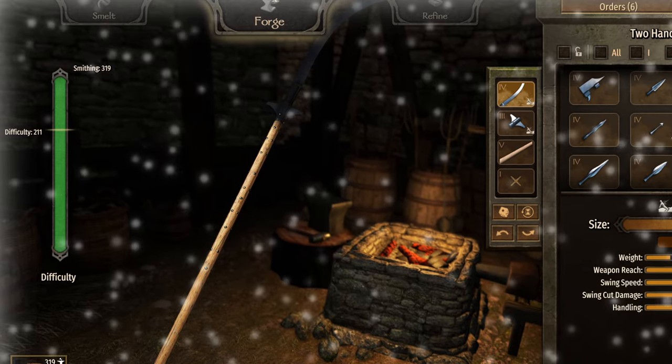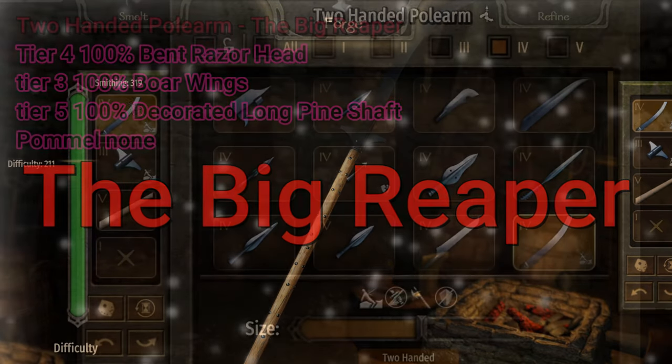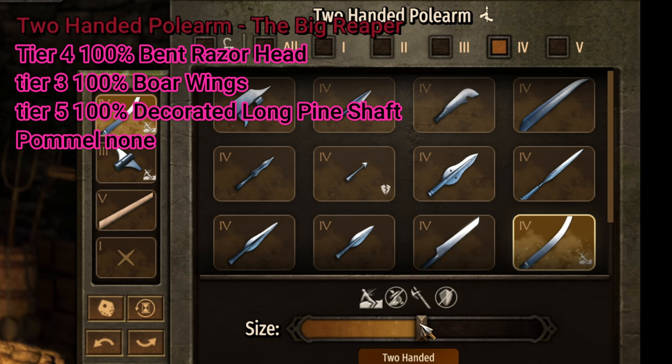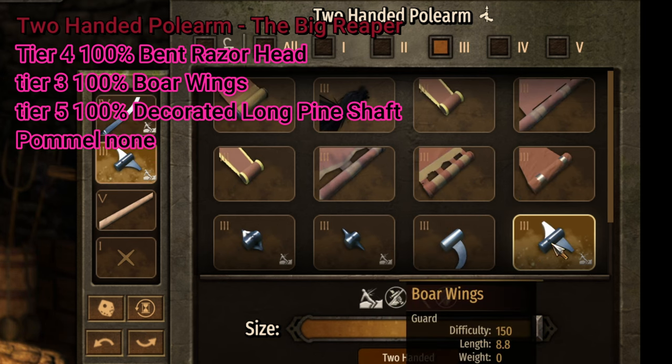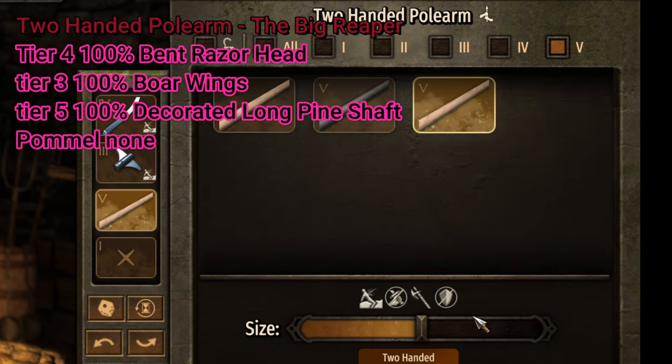And then we need a two-handed larger variant of this — I'm calling this the Big Reaper. This is a tier 4 100% bent razor head, a tier 3 100% forewings, and a tier 5 100% decorated long pine shaft, no pommel.